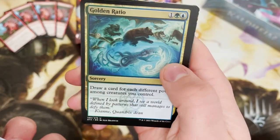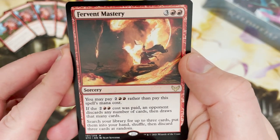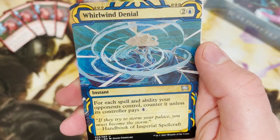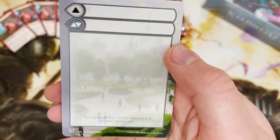What's the rare going to be in this pack — or is it a mythic? Fervent Mastery. Okay, not a mythic but still a good card. Whirlwind Denial in the archive slot and a nice little DFC token-type card there.